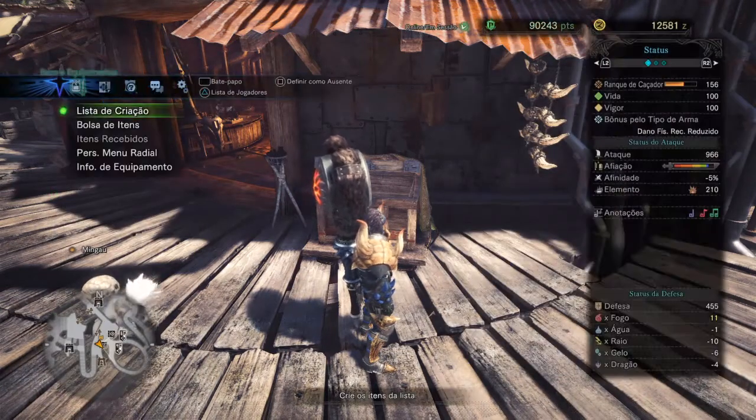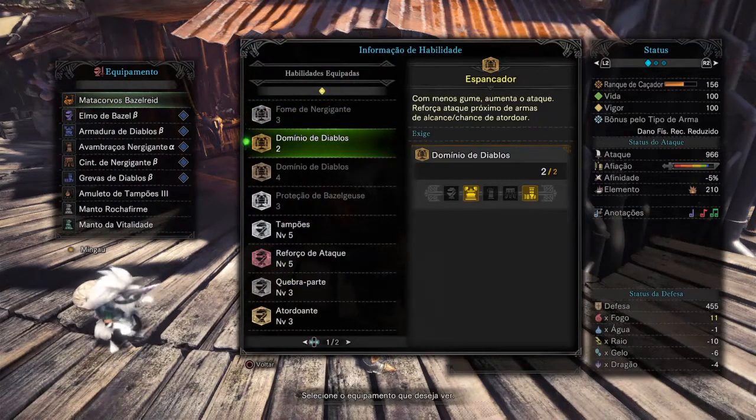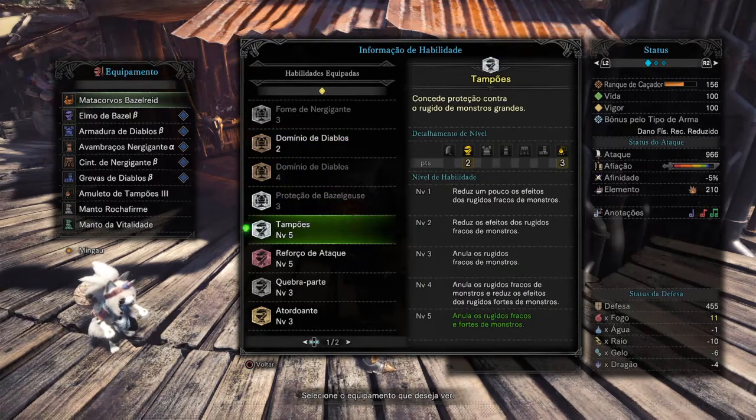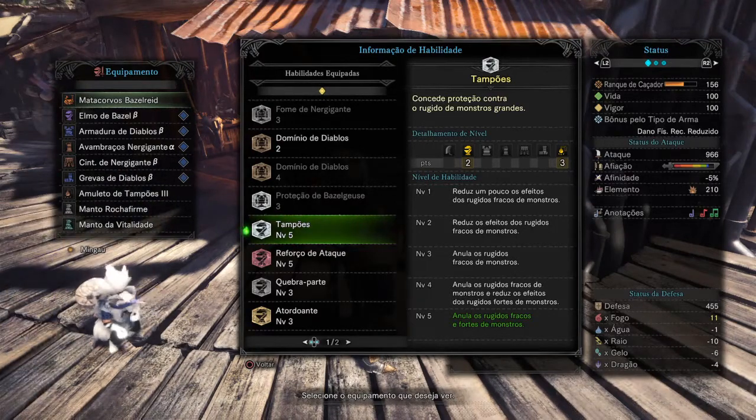With this set I get the Diablos Mastery skill, which with low sharpness increases attack, boosts close-range attack, and increases stun chance. I picked this mostly for the stun chance bonus. Earplugs 5 — I find it very useful in many builds. It lets me attack freely, and since the Hunting Horn is a slower weapon with songs to play, Earplugs prevents monsters from interrupting your music and combos.